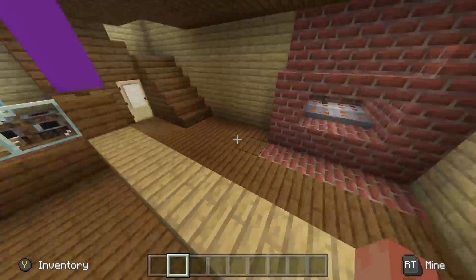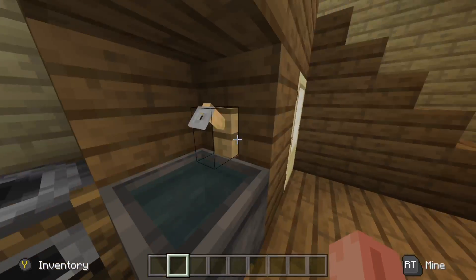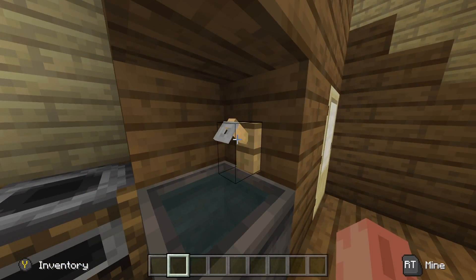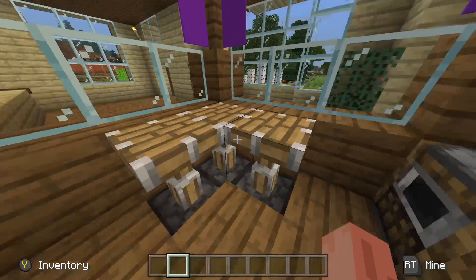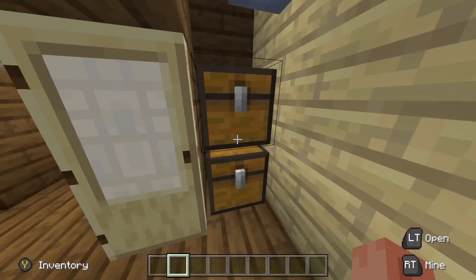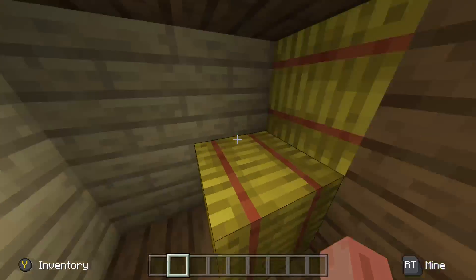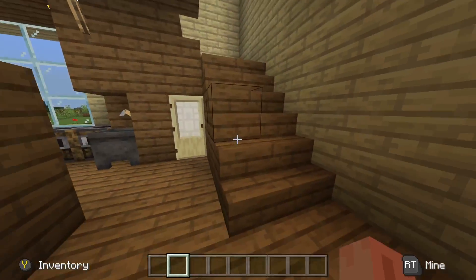Got some banners up just for decoration. We got a little sink here, which is just a cauldron, water, and a tripwire. Got some smokers here. Got some pistons as the table, because they look nice. And then back here, this could be a little storage area, so we got some chests and we got some hay bales, because wheat turns into bread — pretty simple, right?